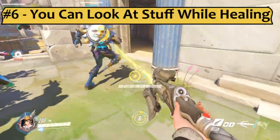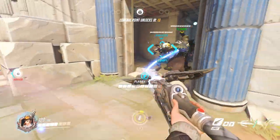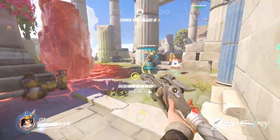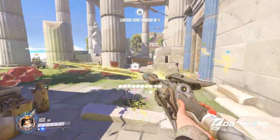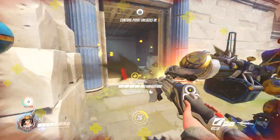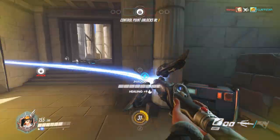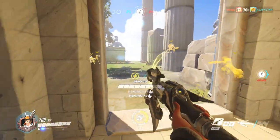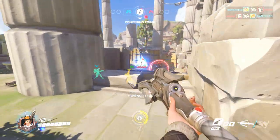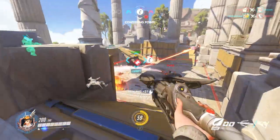Number 6: you can look around while healing or buffing people. Maybe this was super obvious, but it took me a little bit to figure out, and I still haven't gotten the hang of taking full advantage of this. Once you've locked your beam on the target, you're free to spin your character 360 degrees — to look for an escape route, watch your flank, or wonder what it would be like to see Lucio live in concert. Awareness is the biggest thing you can work on to help you survive as Mercy, and that starts the second you stop staring down your heal target.